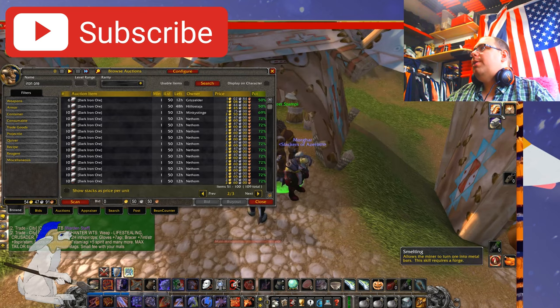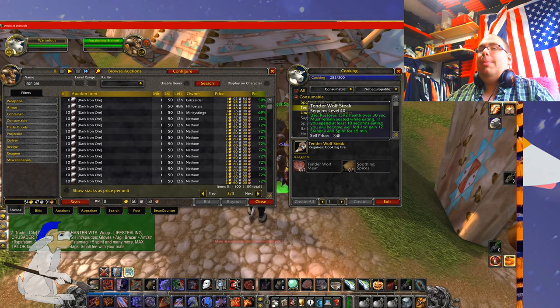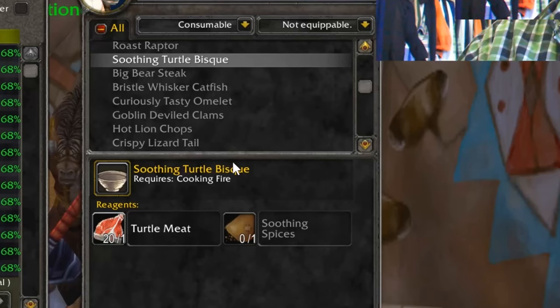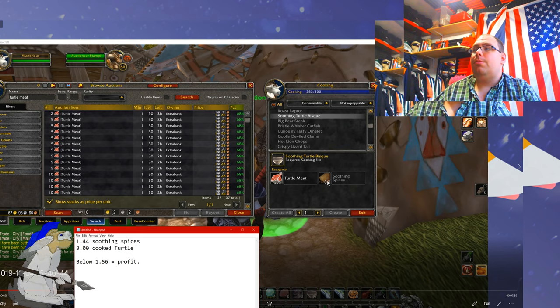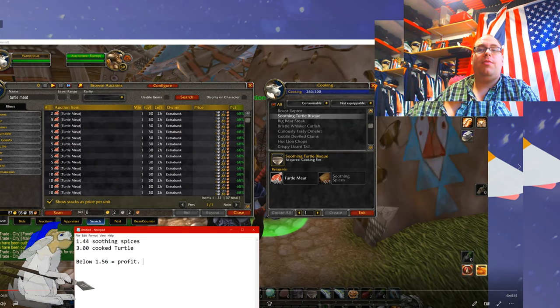It is possible sometimes with cooking, if you can buy the ingredients cheap, you can make a profit. If you look at the soothing turtle bisque, this is worth three silver to a vendor. Now the soothing spices cost one silver 44. All you have to do is minus 144 away from three and that leaves you with 156. So if you can get a single unit of turtle meat at or below 156, you'll make a profit.